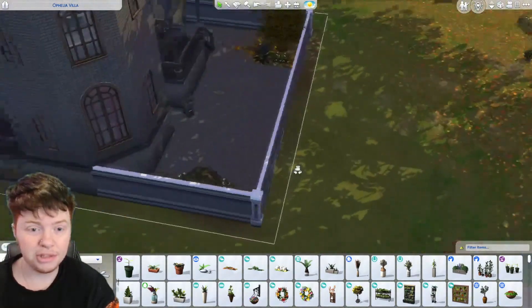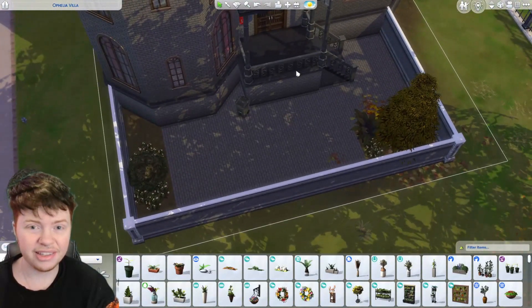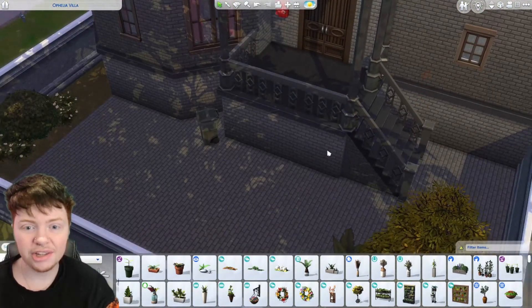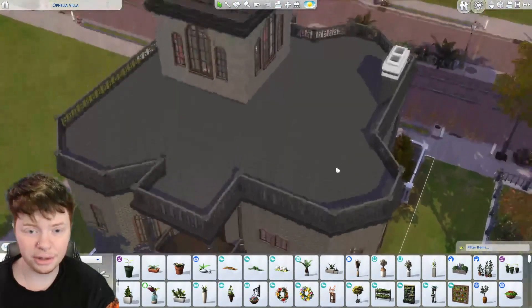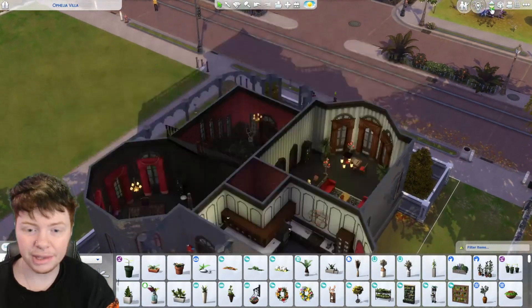We do have a back garden which is very lackluster given that we have so much space. We've got this very red fire protection system which doesn't look great where it is, and obviously we've got another balcony there as well. Let's go inside the property.